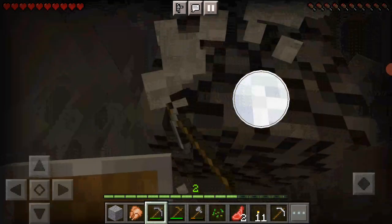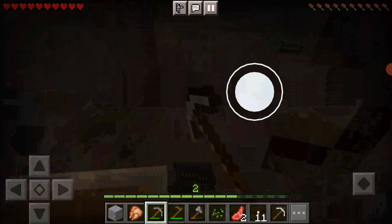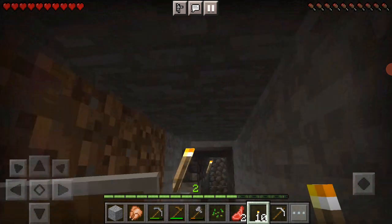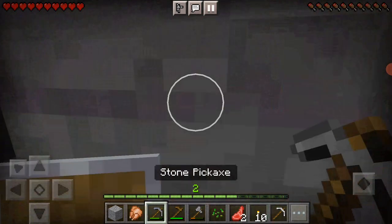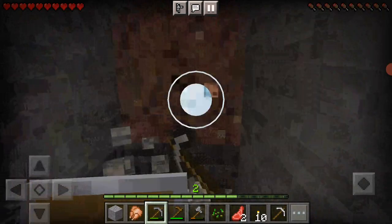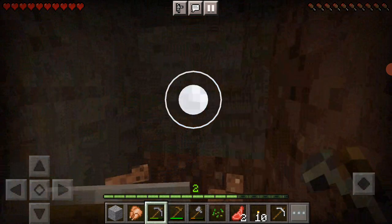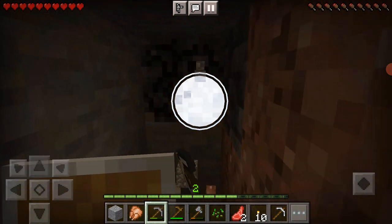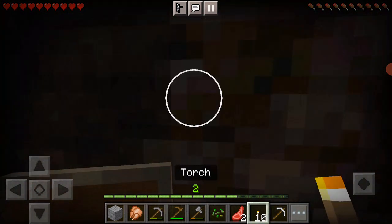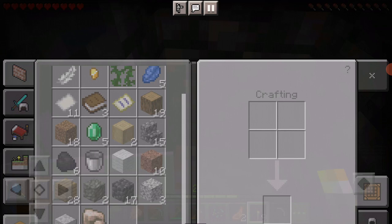We're just going to mine away, and we're gonna have a lot of resources by the end of this mining trip. Most importantly a lot of ores and a full inventory. We have 10 iron right now.